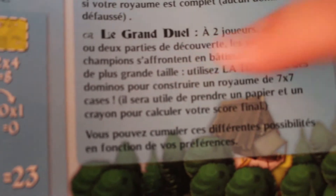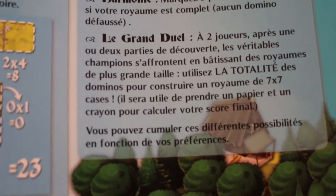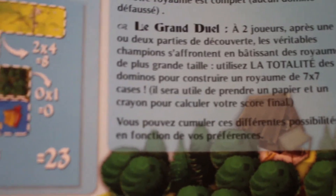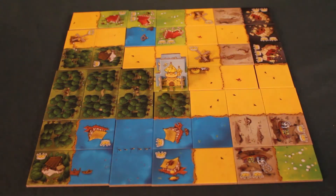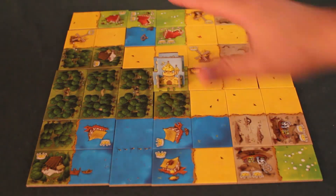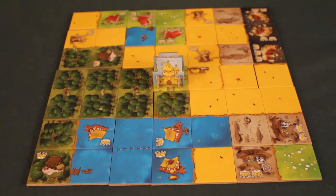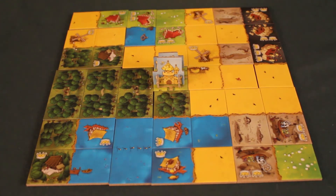Finally, there is the Grand Duel mode for two players. Normally two players use only half the dominoes, but in Grand Duel you use all the dominoes with a 7 by 7 grid instead of 5 by 5 — it's mega epic. You can also combine it with the Empire of the Middle bonus of 10 points and Harmony for 5 points if you complete your kingdom without any gaps.